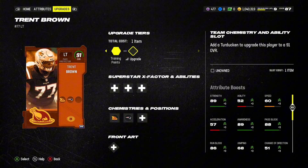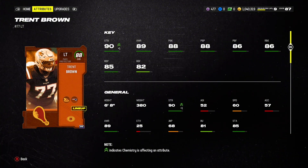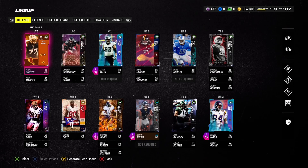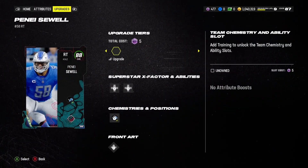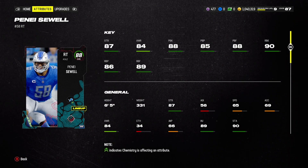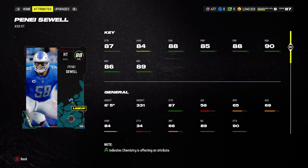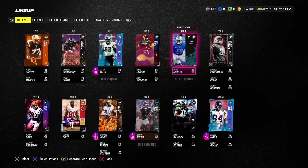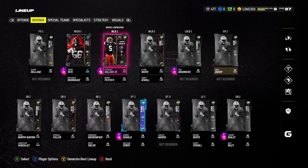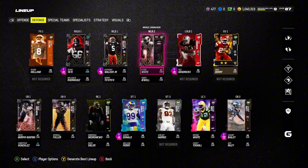Left tackle Trent Brown can get up to 91 overall, which is one of the main reasons I chose him. He's a tall dude with a lot of strength and great run blocking and pass blocking stats. Same with Panacell — these tackles are absolute dogs. I think they should last me quite a while; even the 85 and 84 tackles I was rocking earlier weren't doing terrible.